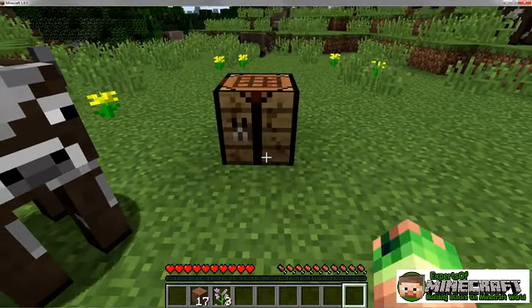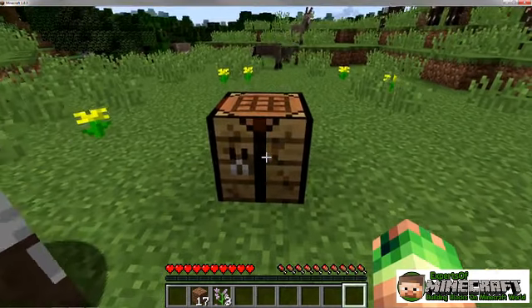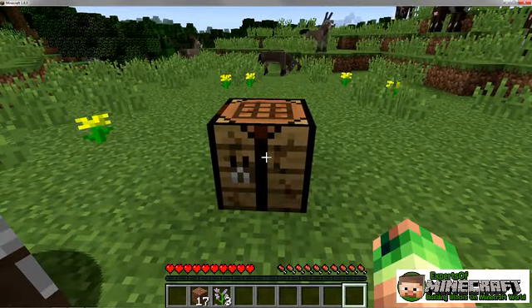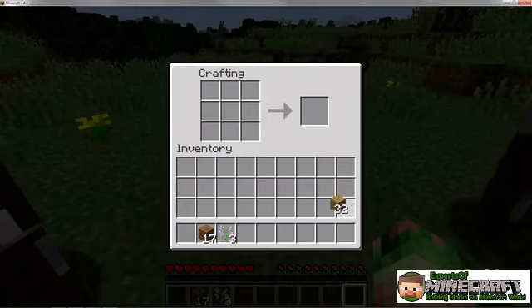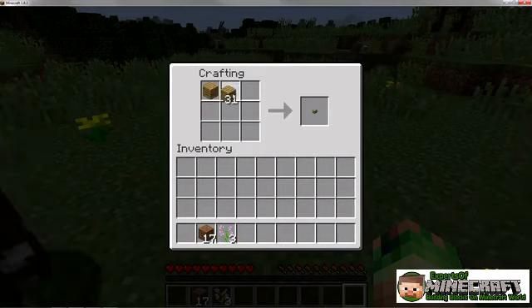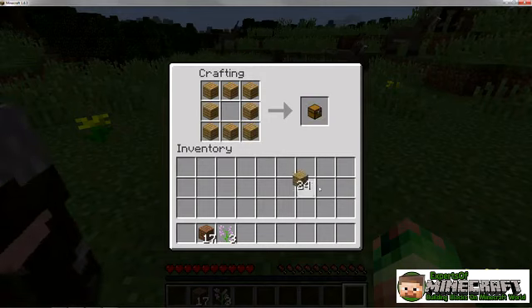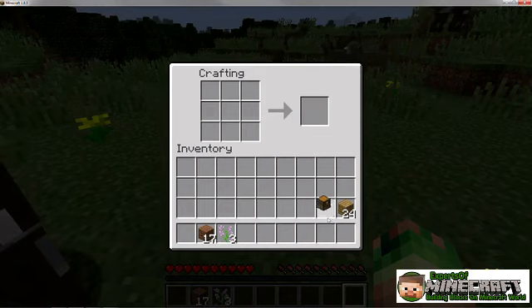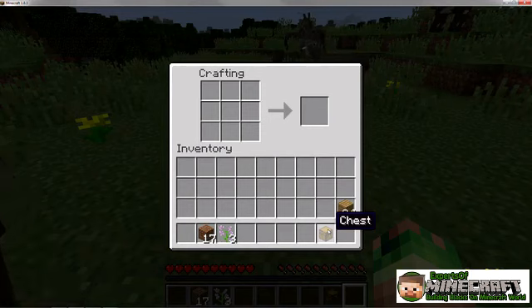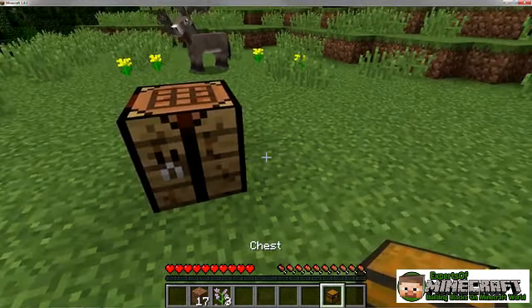Now, just right-click a nearby surface to place the crafting table there. Next, you need a chest. Right-click your crafting table to use the expanded crafting grid. Make sure you have at least eight wooden planks — if you don't, it's time to chop down more trees. Using your planks, create this shape in the crafting grid. Your chest appears to the right of the arrow. Click the chest to pick it up, then click a square in the bottom row of your inventory to place it there. Close the crafting window, and then right-click a surface to place the chest there.